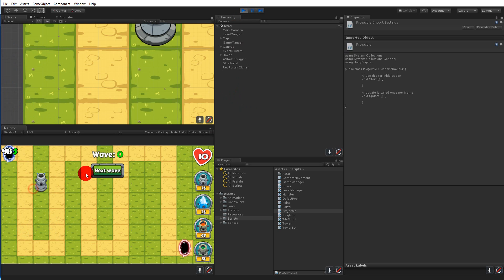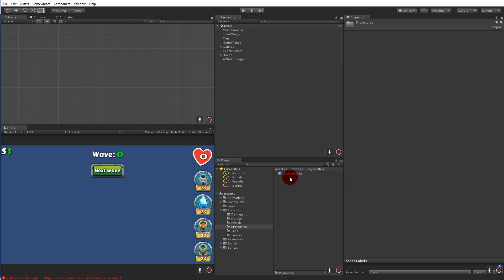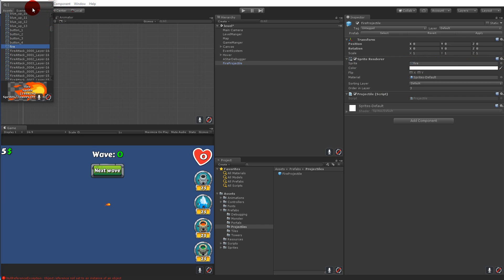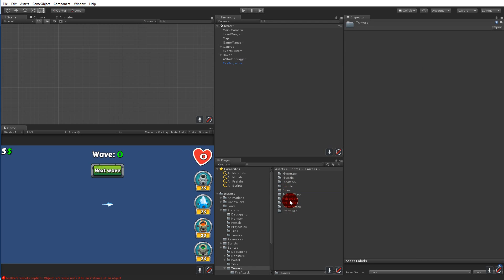Right now if you place another tower and click next wave it will give you a null reference because the tower doesn't have a projectile. So we have to create some prefabs for all our projectiles. Take our fire projectile, pull it in, then select it and write 'ice' for example, then select the ice sprite — go to your square sprites, select towers, then projectiles, then select ice and drag it onto this.